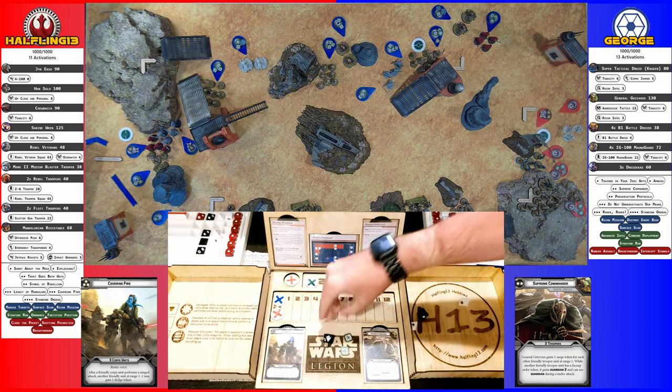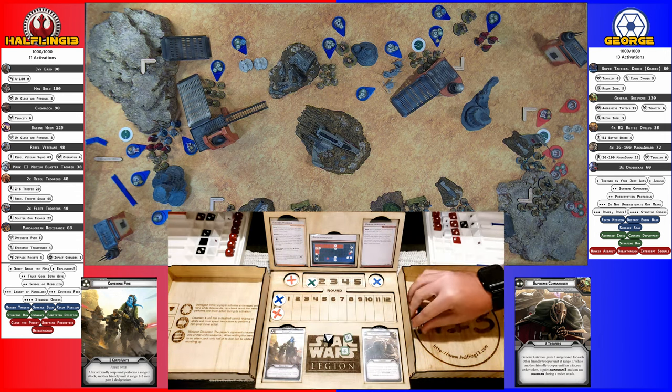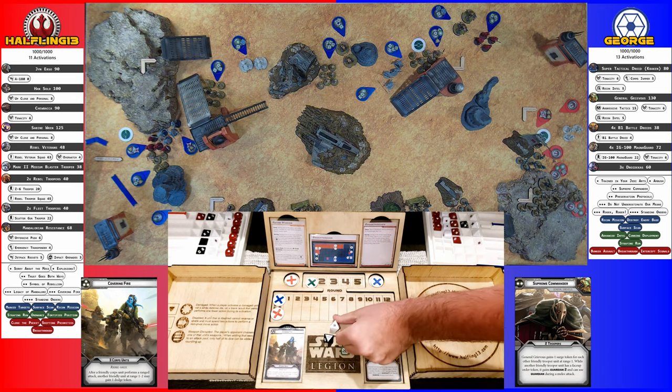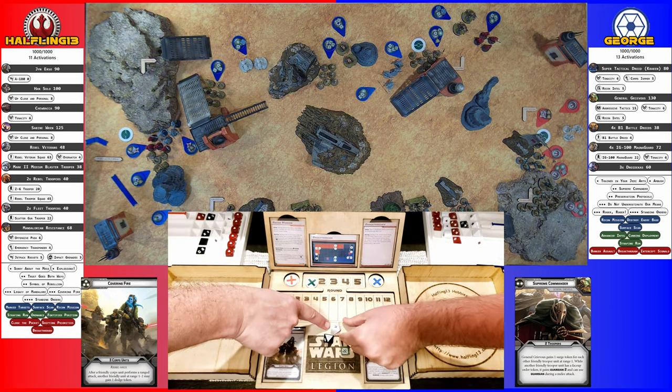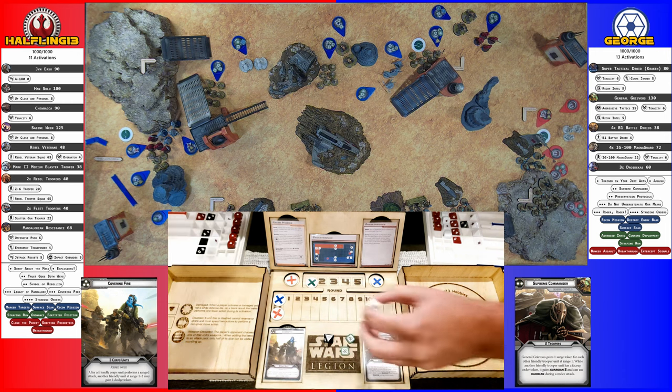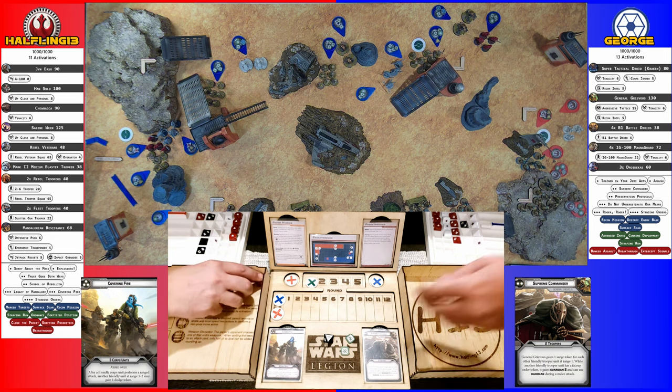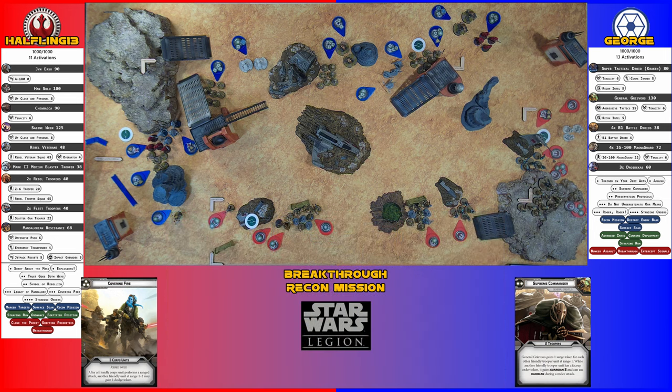Grievous's pistol has Critical 1, so one surge converts to a crit. Sabine has Nimble and can use Impervious on the non-crit hit. She rolls the save, passes it, and ultimately makes it through the attack. She receives one suppression token, which then goes away.